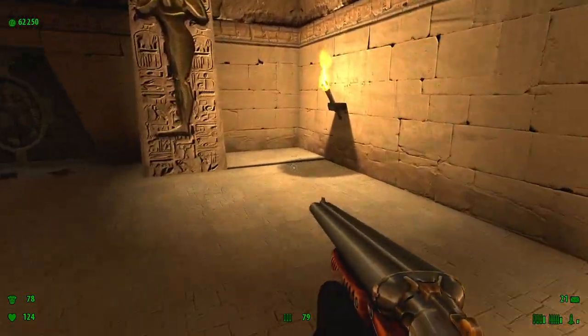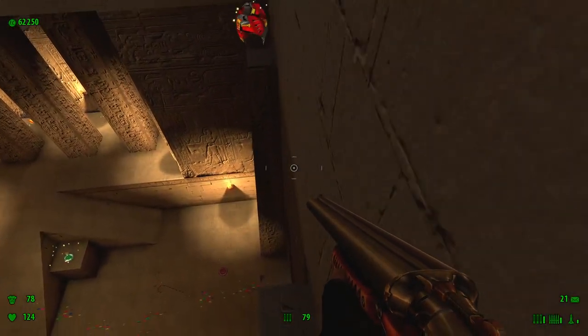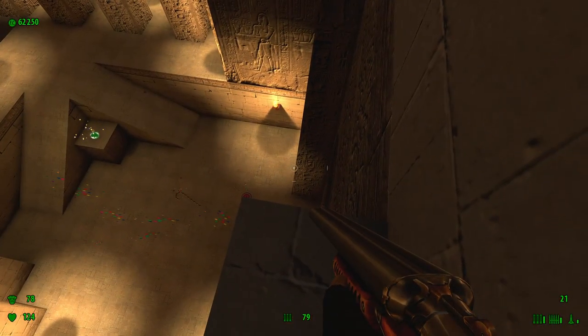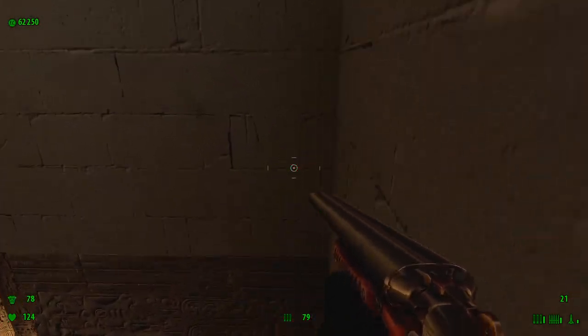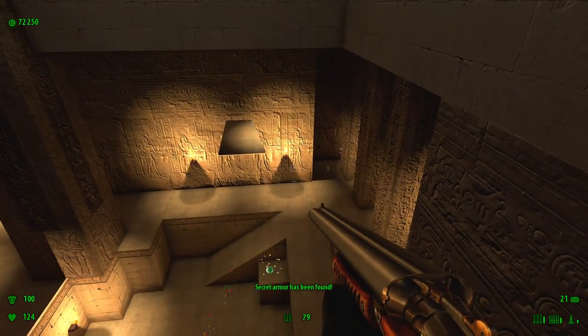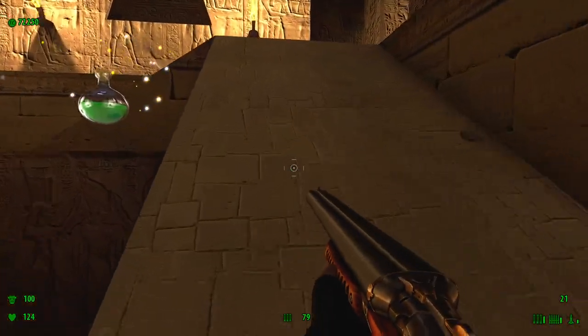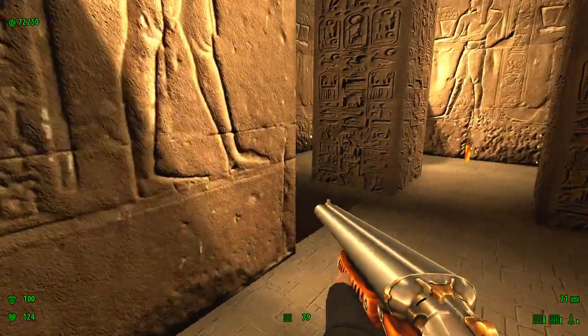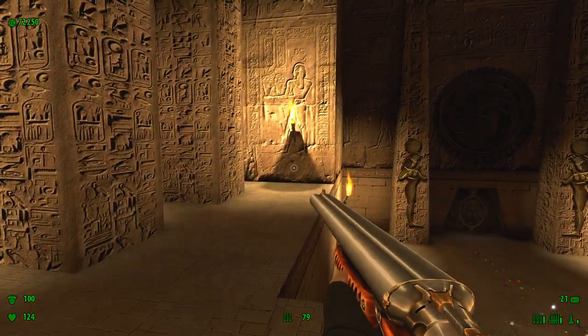Here is our fourth secret — see this raised floor right here? That will send you up to land on this column here. From this column jump to this one and grab the secret armor. That's it, you can go back down now. There's no fall damage in this game; in the old Serious Sam games there's no fall damage like in Serious Sam 3.